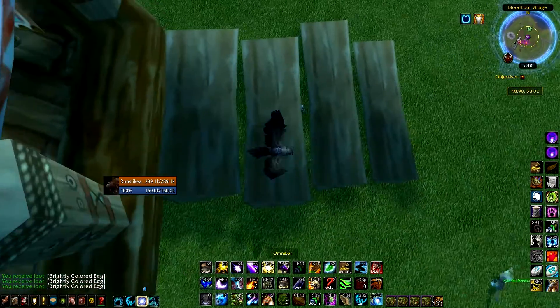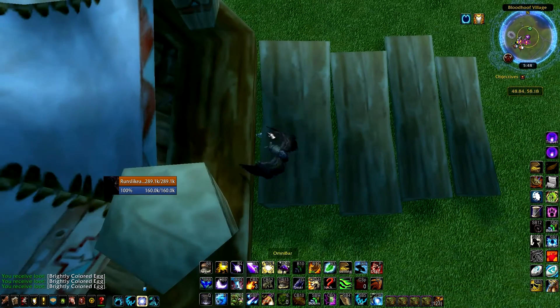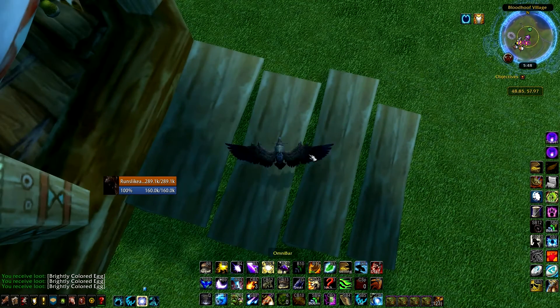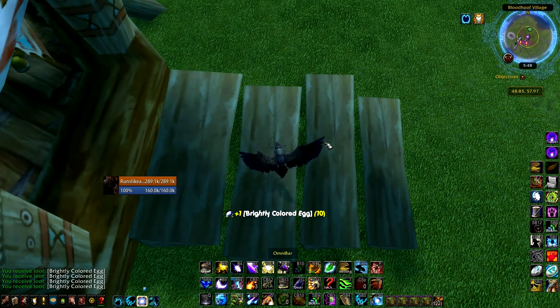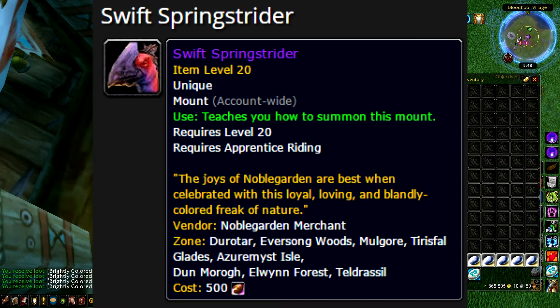I found this area to be pretty easy, like I said, because there's four drop spots — one, two, three, four. See, another one already popped. Really all you need is 500 to get the Spring Strider mount, real quick.